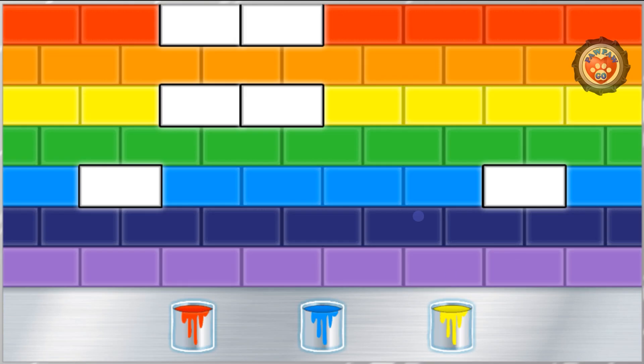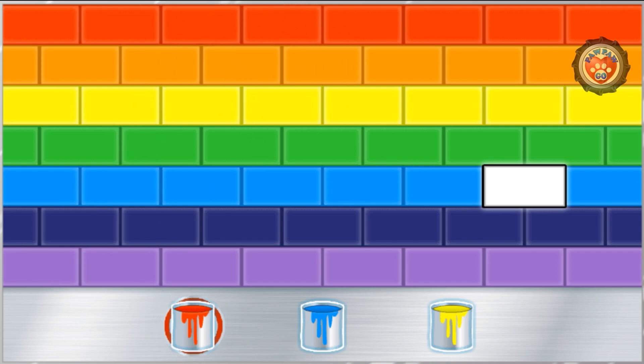To complete the rainbow pattern, we need to fill in the spaces in the right order. Perfect — yellow, blue, red, all right, blue. Nice job! We matched all the colors correctly. Let's keep going.